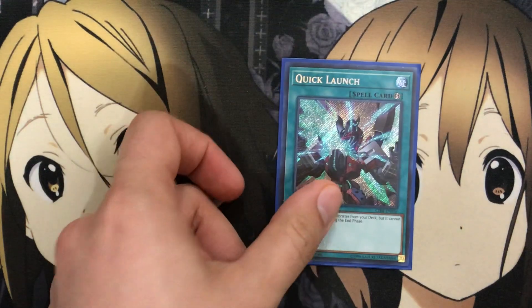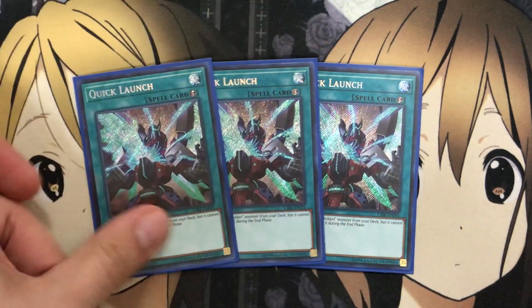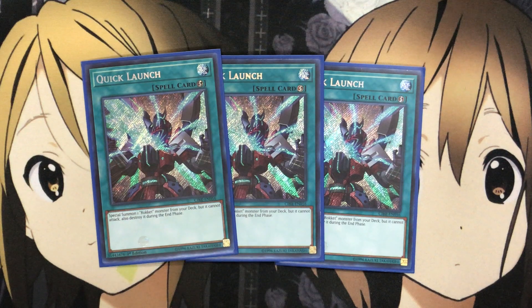We'll now move on to the spells. I run three Quick Launch — just an easy Special Summon of a Rocket from your deck. It cannot attack and it's destroyed during the End Phase, so you just have options for more resources on the field. And the fact that you destroy it means you'll get the Special Summon effect off the Rocket monster as well.